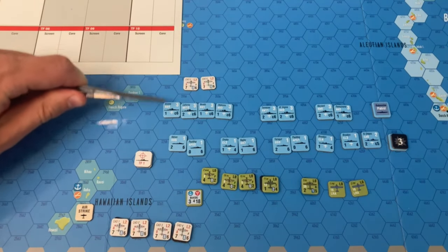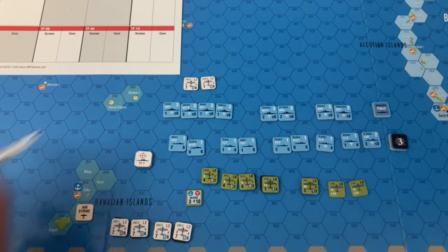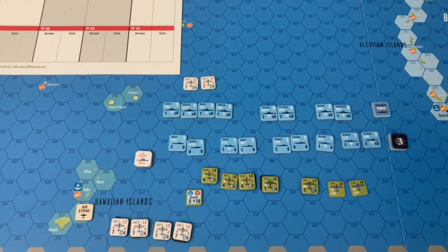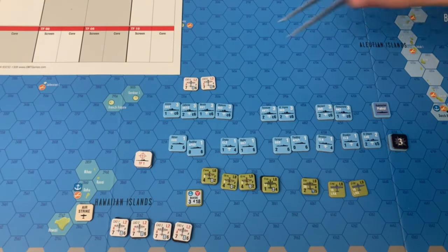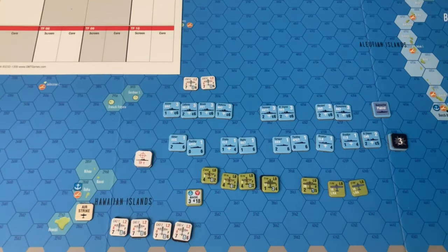So this first one is going to be hitting this group of battleships: Arizona, California, Nevada, and Oklahoma. It's going to be rolling on an eight on the CRT minus five — rolled a four, which becomes a zero. So zero on the eight: that's five hits, which turns into 10, and they have to be allocated equally. But then we also have to roll for a critical hit because it's a zero, and it's a one — so no additional hits. So we have 10 hits so far.